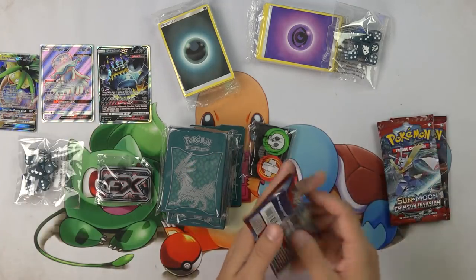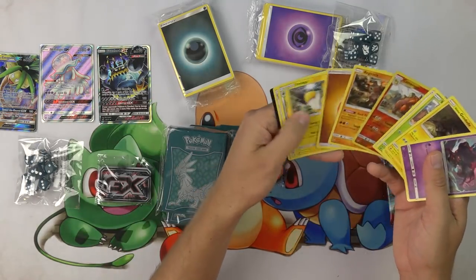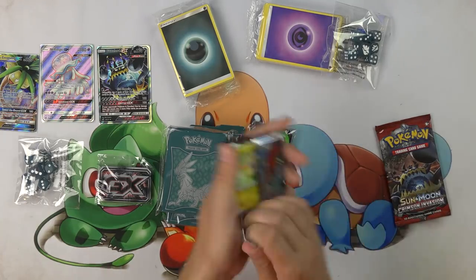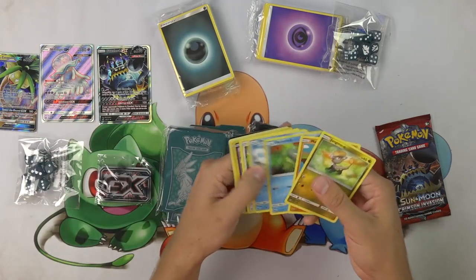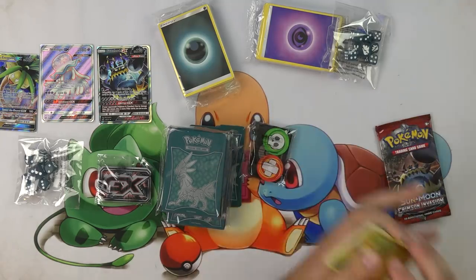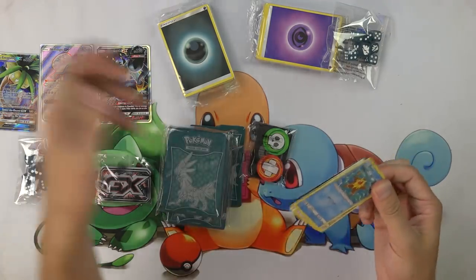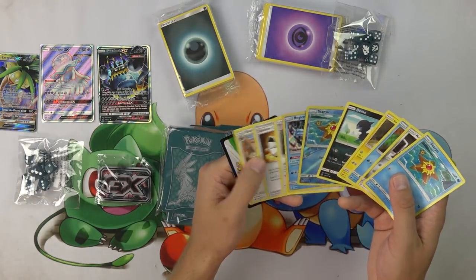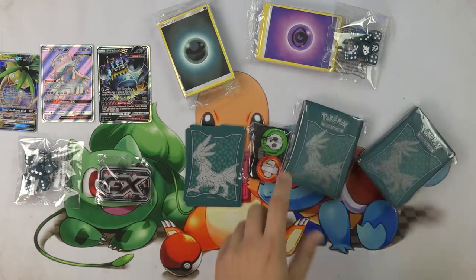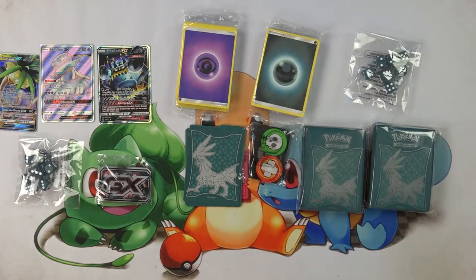We've got an Exeggutor and three packs remaining to see if we can pull these Elite Trainer Boxes into a positive. I have a feeling the set is pretty under-opened. That's probably why Buzzwole GX is so expensive — not only is Buzzwole GX one of the best Pokemon in standard and expanded format right now, but this set just doesn't have a whole lot in it other than Buzzwole. So it's just a set that's not being opened a ton by card stores.